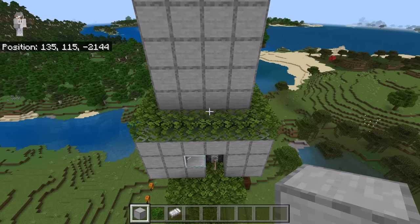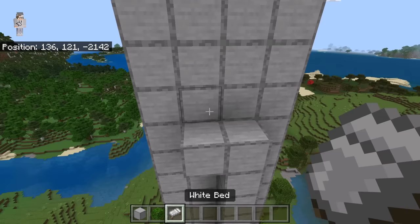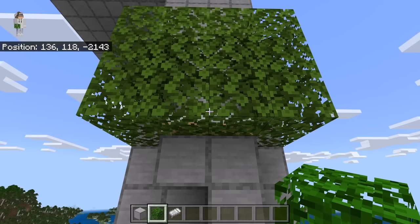The next step is to place 8 blocks over here. Then place a block over here. Now place a bed at this spot. Then place 3 leaves over here, 3 over here, 3 over here, 3 at this spot, 3 over here, and finally 3 over here. After you are done placing those leaves, break these blocks.